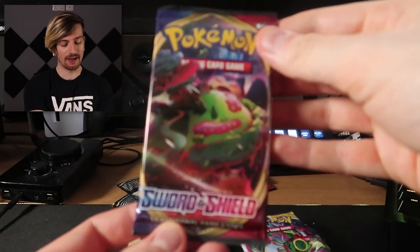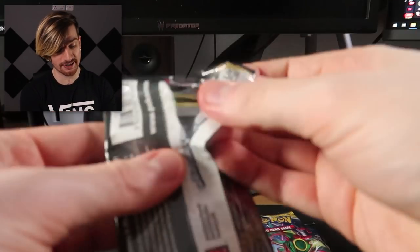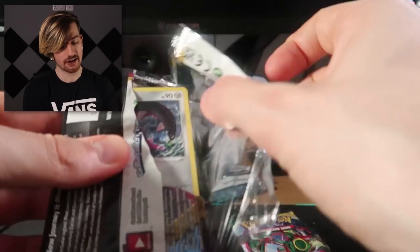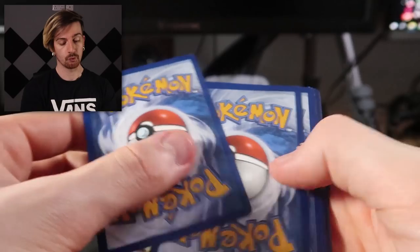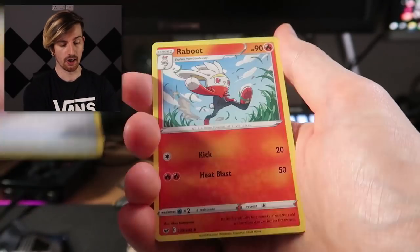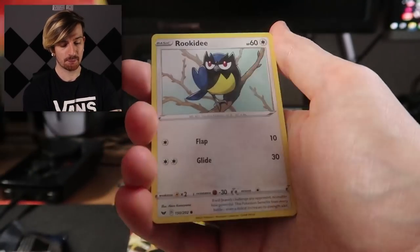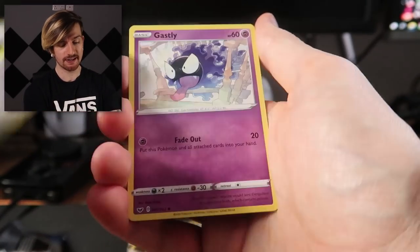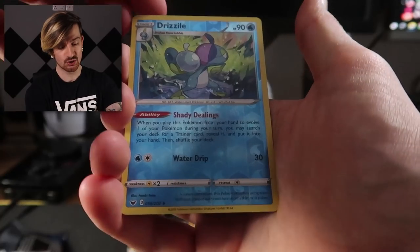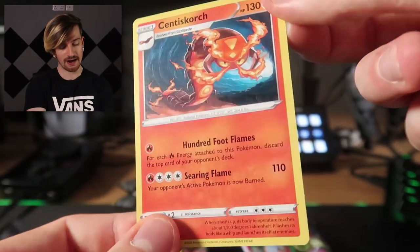This is a product I never really got to experience because by the time I was back in Pokemon, this was nowhere to be found. It'd be cool to get a couple of hits from Sword and Shield Base. Four to the front. Starting out with Water Energy, Potion, Great Ball, Squirtle, Krabby, Chinchou, Baltoy, Nickit, a Vulpix — really nice art, almost like watercolored — Drizzile as the reverse holo, and we finish with a Centiskorch as our final card. A couple of hits technically but nothing too crazy.